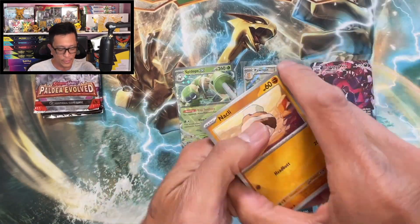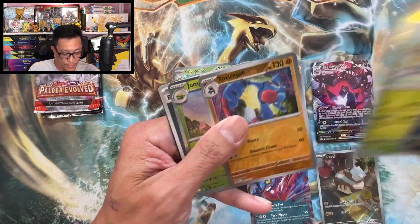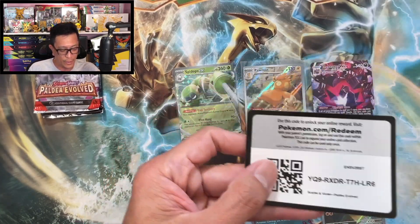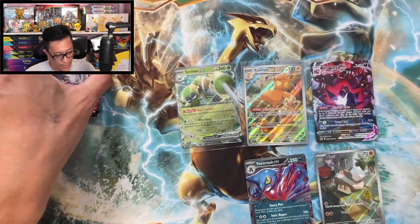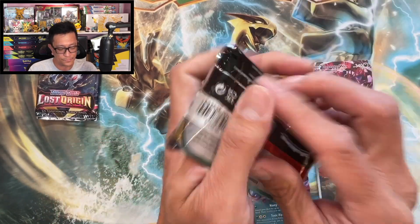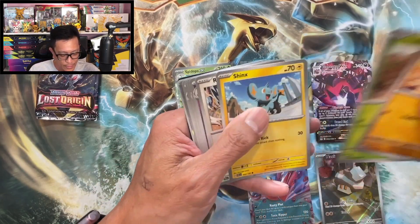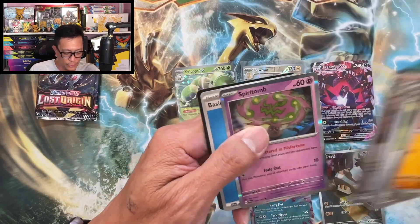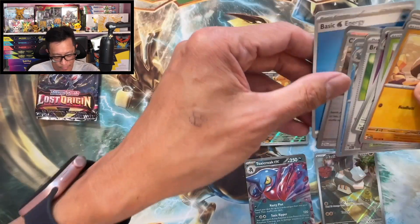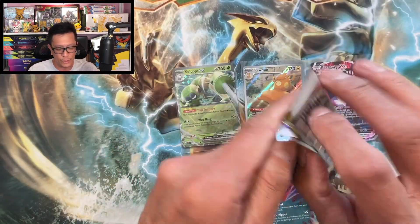Here we go — have you had any luck guys with these boxes? Let me know! Jumpluff holographic — wow wow guys, two packs left! We need a banger to get us over the hump here. Oh — Spiritomb holographic! Wow, we are down to our last Lost Origin booster pack.